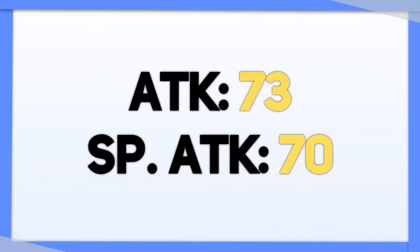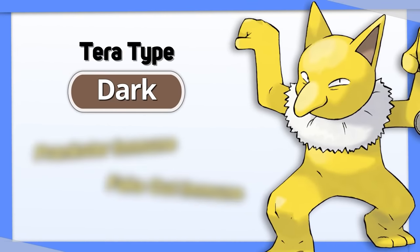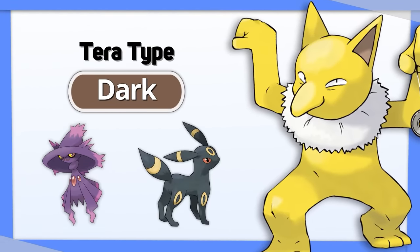Need a bulky Trick Room setter? Not too worried about your offense? Tera Dark Hypno makes it Prankster immune, Fake Out immune, and lets it resist the Ghost and Dark types that normally threaten it.